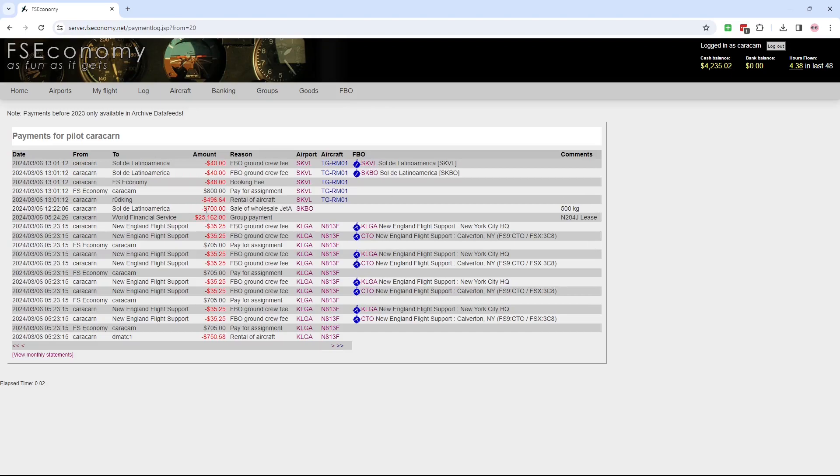The other piece you see is the sale of wholesale Jet A from Bogota — Sierra Kilo Bravo Oscar — which is where we're heading now. I had tried to fly there but decided that wasn't going to work. Within the FS Economy ecosystem, you're able to bring fuel to a stranded airplane, and that in essence is how you bring it along as cargo. There's another video that references that and shows how I did the bulk fuel purchase — if you're interested, I'll try to remember to link it here or look on the channel for the FS Economy videos.